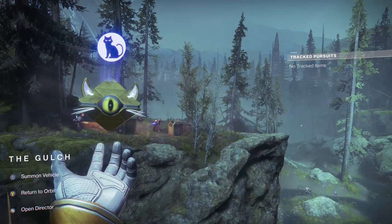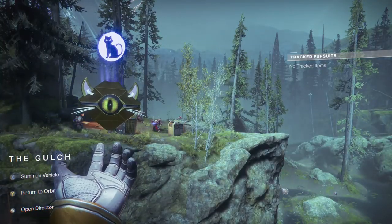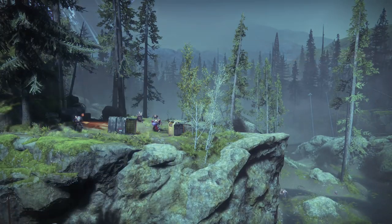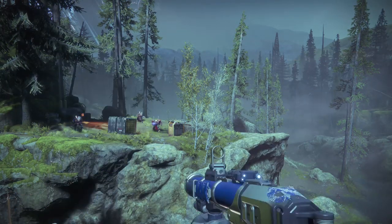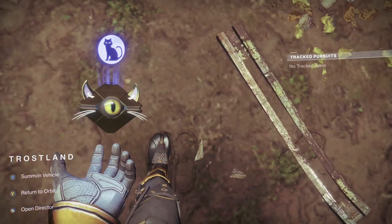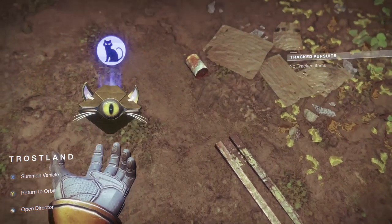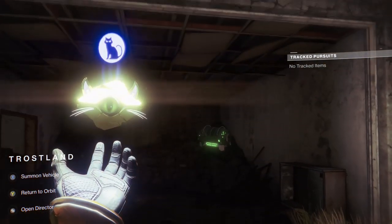Another unique ghost is the Nine Lives Shell. This ghost is modeled after a cat for Halloween. When you pull out your ghost, it will meow. These audio files are from the small gifts given to the cat statues in the Dreaming City, so there are a few different meows that are randomly chosen from. Another cool feature is the eye — the cat eye will react to light in the surroundings. The pupil will get smaller when next to light and larger in the dark. A nice little added effect.